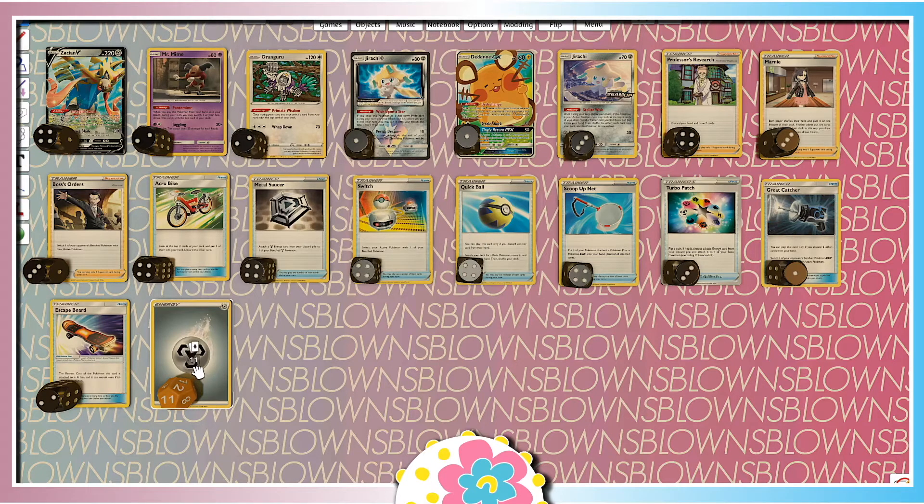Quick Ball is to get Metal Energies in the discard pile, as well as just searching out our basic Pokemon. Scoop Up Net is so that we can use the combo more than once. So, once you put the Jirachi down on your bench and use Wish Upon a Star, you can use Scoop Up Nets and kind of yeet it back to your hand, and then use the combo again. That's why we have another copy of Mr. Mime, especially for things that get discarded. If we could play an extra copy of Jirachi Prism, we totally would. And when we have an Escape Board for Jirachi, just to get out of the active spot, you can also put it on a Zacian V so that you can retreat it.